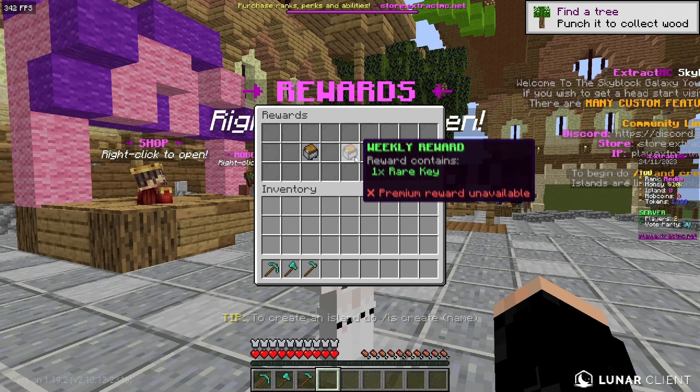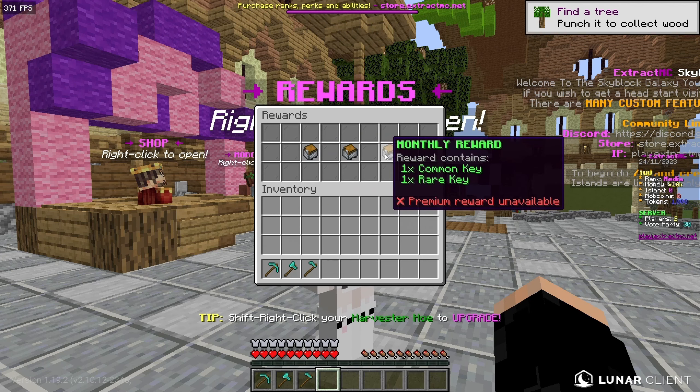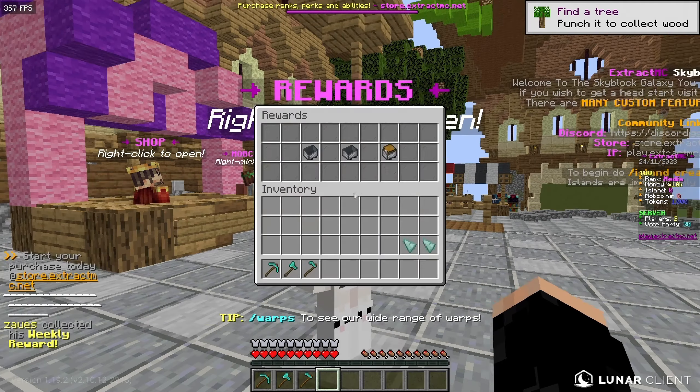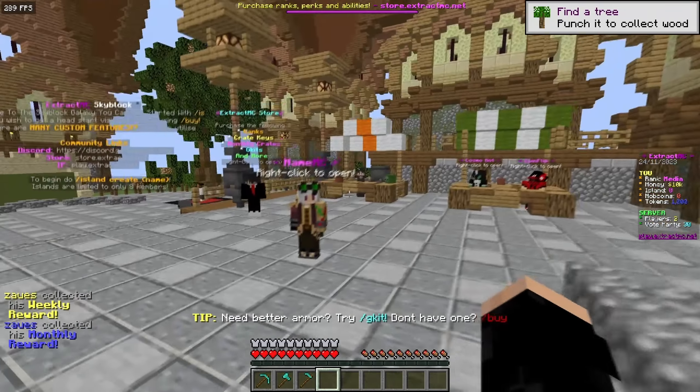The Rewards NPC lets you get daily rewards, which is pretty cool — you get one common key and one rare key. For monthly rewards you also get one common key and one rare key. I just claimed my first daily reward and got a common crate, then also claimed my weekly and monthly crates, getting some more keys.